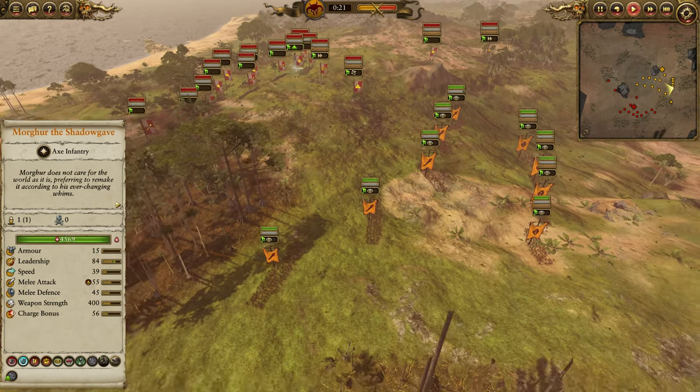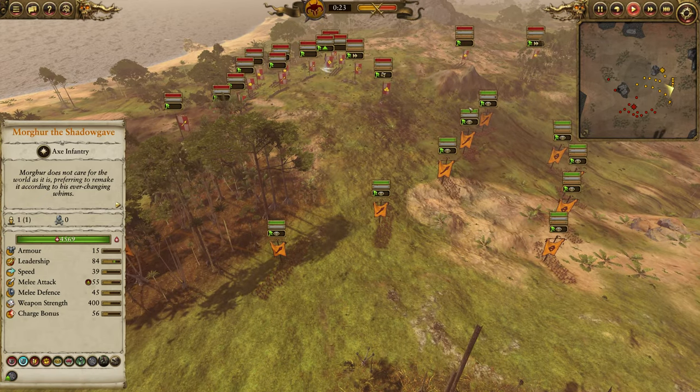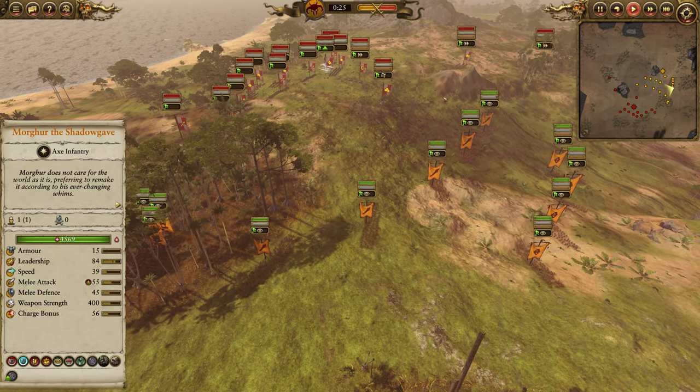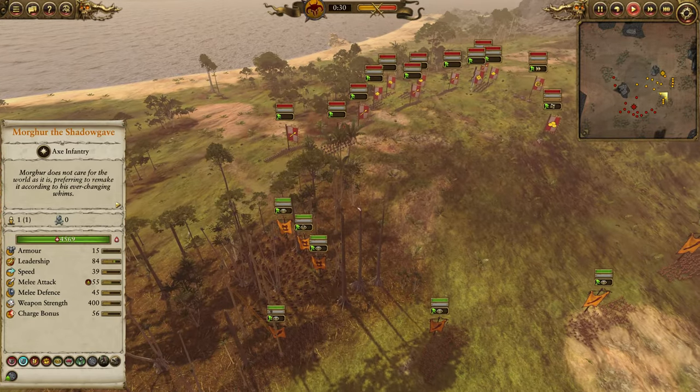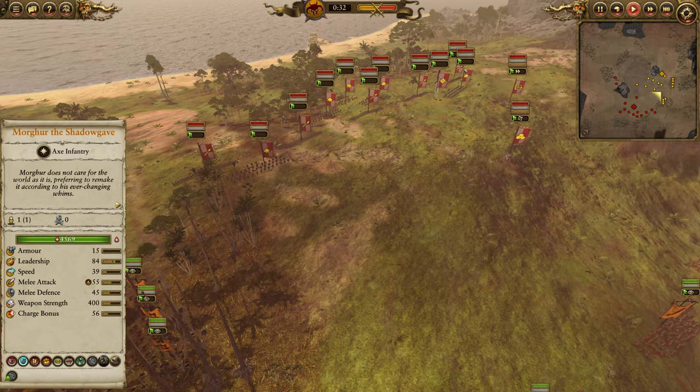Immediately, my first moves: I'm going to wheel my formation around. Still trying to keep my right flank anchored against this impassable terrain and just push up the left side of my formation, starting to engage a little bit piecemeal.